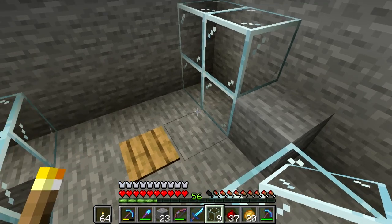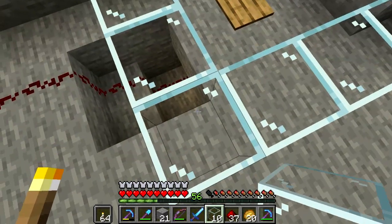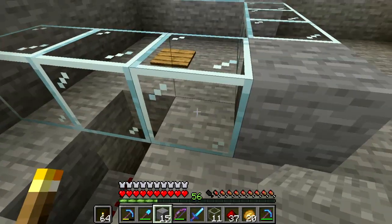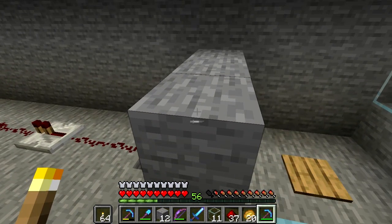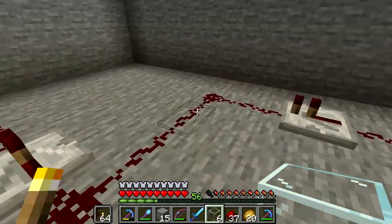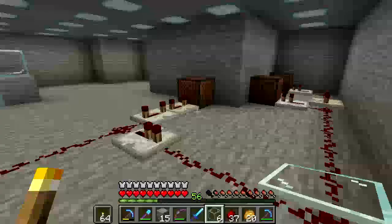There's plenty of space there for the chicken to walk around and do its thing. I don't need glass everywhere, but I do want something in the corner so the chicken doesn't glitch out of the corners. I'll put one here once the chicken is in place. So there's that - whenever the chicken walks on the pressure plate, these three note blocks are going to fire up.